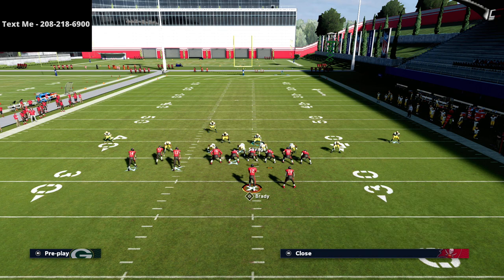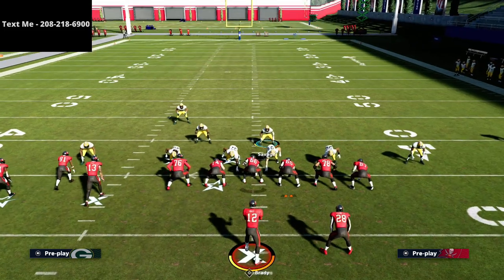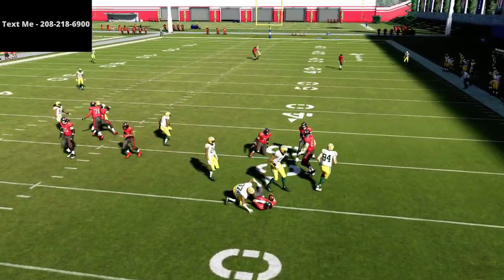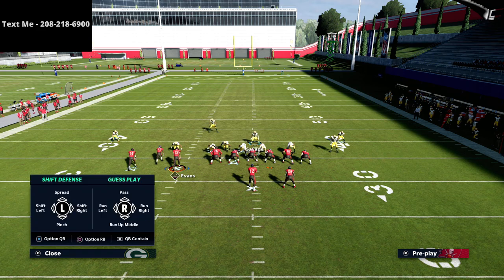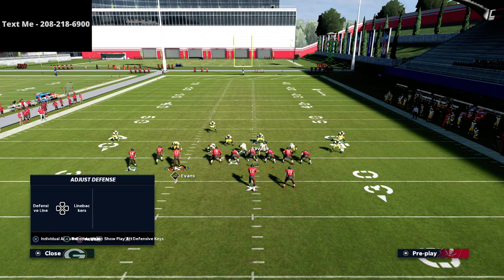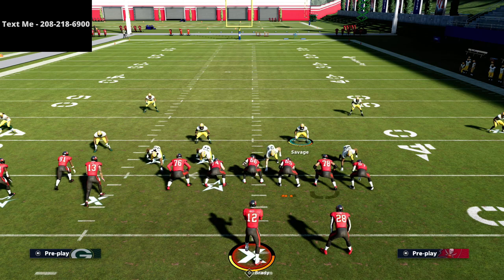Here's how we run it: set the coverage up, stand right in the A gap area, and pass commit. By the snap of the ball you can literally run right through the A gap for an instant sack — he can't get out of the pocket. Typically you'll run through it with your user. Let me show you again: blitz the linebackers, pinch your line, crash your line out, and boom — right through the middle. They literally can't stop it.